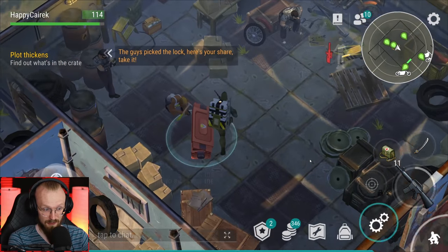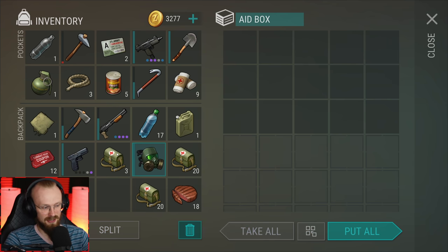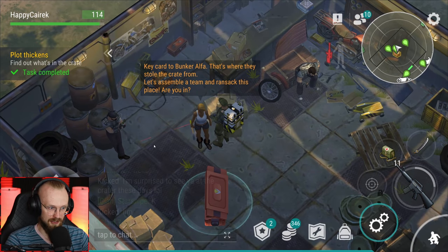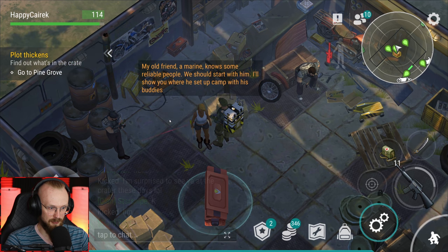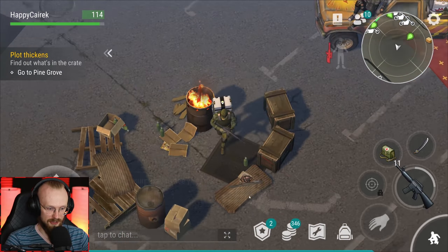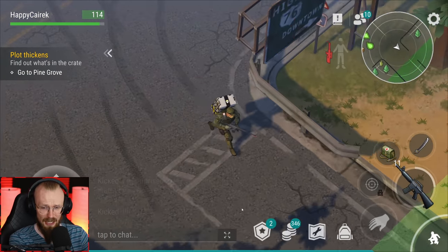We already have our own ATV here. Let's talk to Jane. 'Here's your share, take it.' We've gotten another alpha card, 12 red coupons - which is pretty nice - a Glock and a gas mask. At least the loot is kind of okay for a beginner. 'Key card to bunker alpha - that's where they stole the crate from. Let's assemble a team and ransack this place. The marine knows reliable people, we should start with them.' So let's go and this game is going to introduce you to bunker alpha. I like it.